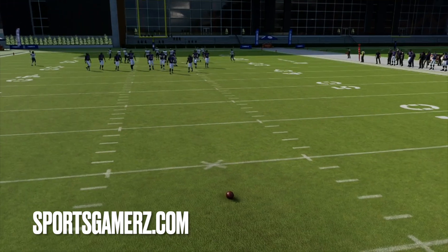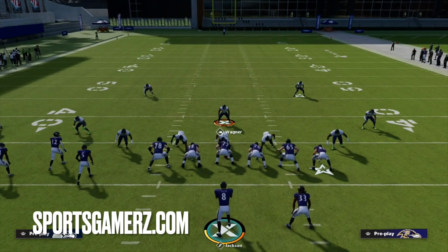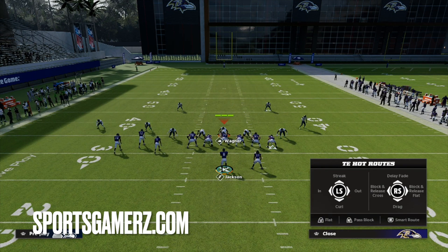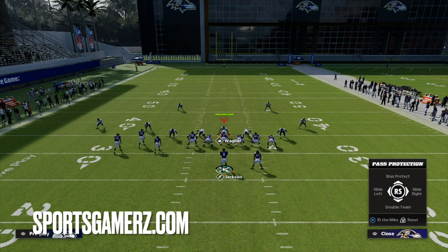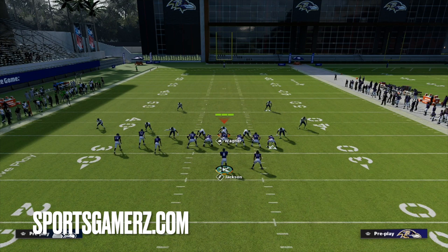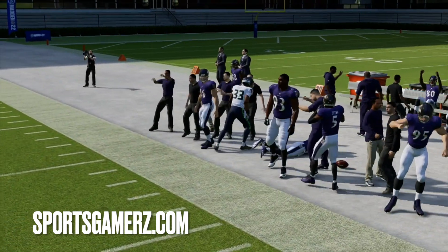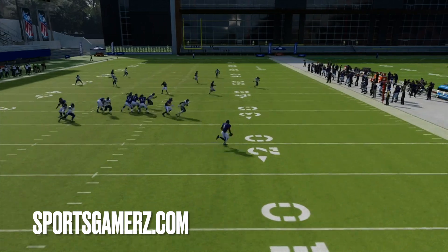I'm going to move the ball back to give ourselves some space to work with. First, I want to break it down against a common containing rush — a very common defense all year long. What most people do to make it extremely overpowered is block their tight end, then slide protect to the side they want to roll out to. You'll notice that the contains just don't do anything when you slide protect, regardless of the defense — unless the opponent knows a very specific glitchy counter.